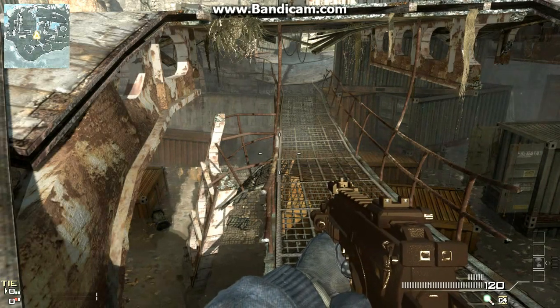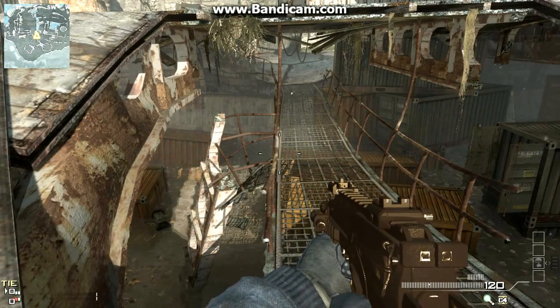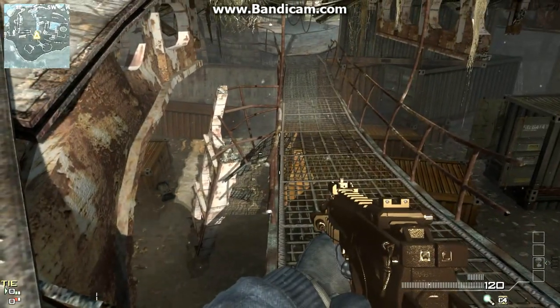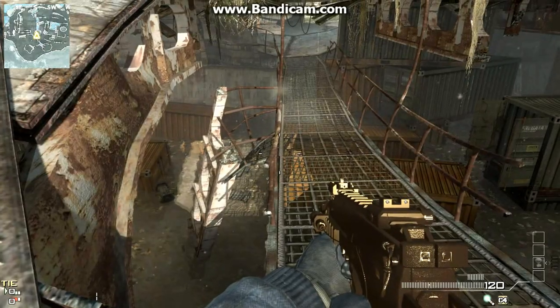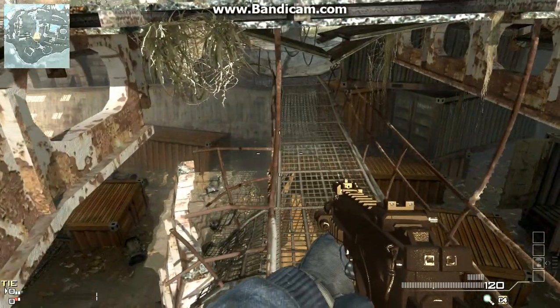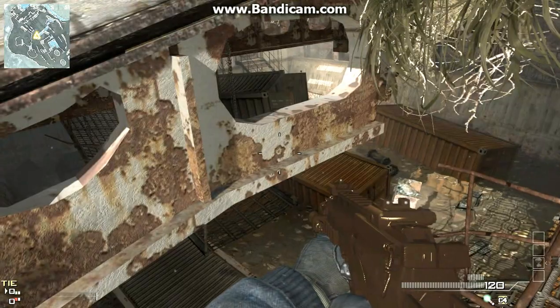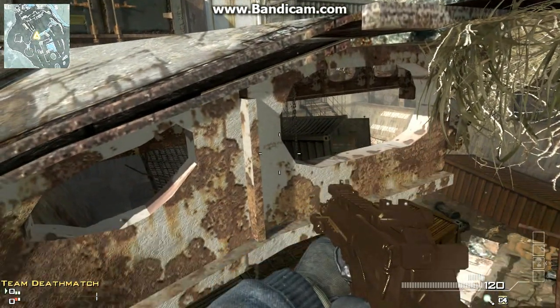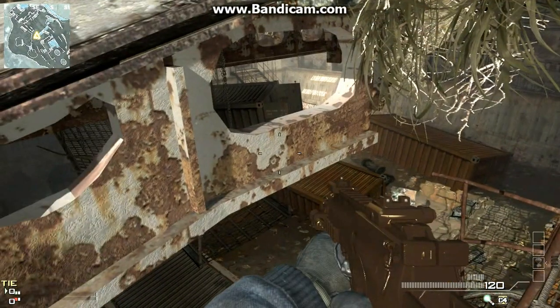I'll basically show you guys the first steps and some other general spots you can hide. First off, I'm just gonna walk forward and jump up on this little ledge right here, just like this. Then you're gonna aim for running and do a run-jump-crouch up onto this invisible ledge right here.